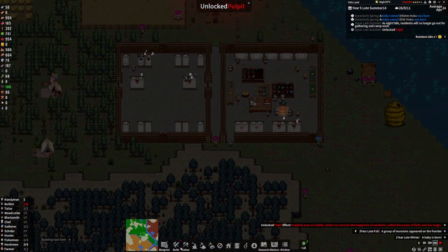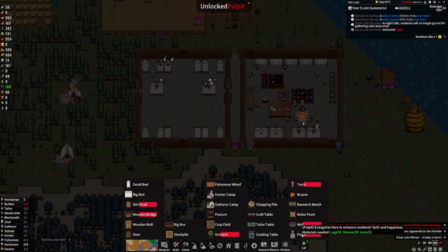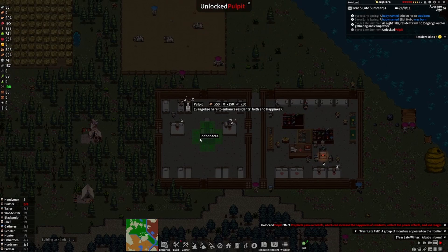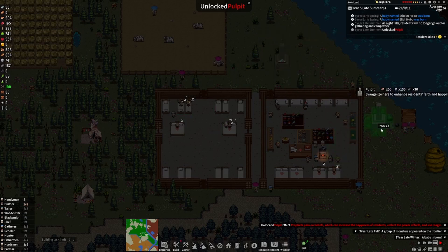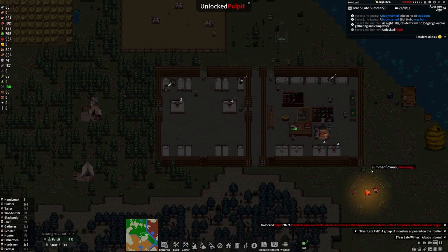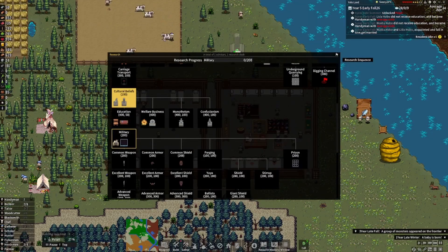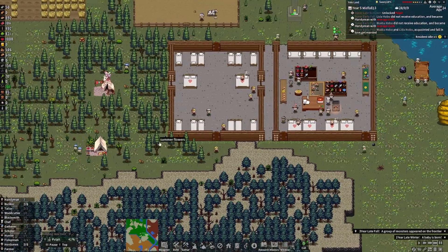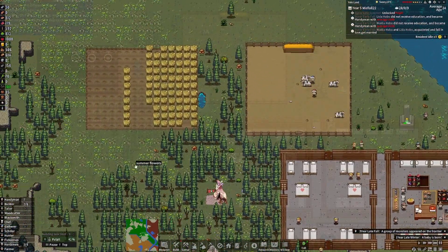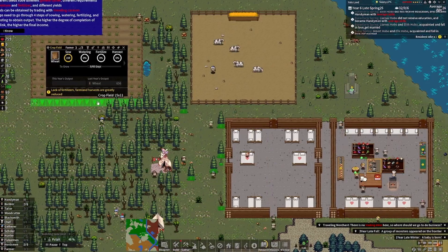We unlocked the pulpit now — we're just going to place it somewhere. I think it needs to be in an indoor area. We're just going to slap it around right here — where they can go and talk to their gods. We're going to go ahead and unlock the military tab just because it comes with the treasury, and we kind of want the treasury. You can take loans out of it too — very, very useful.